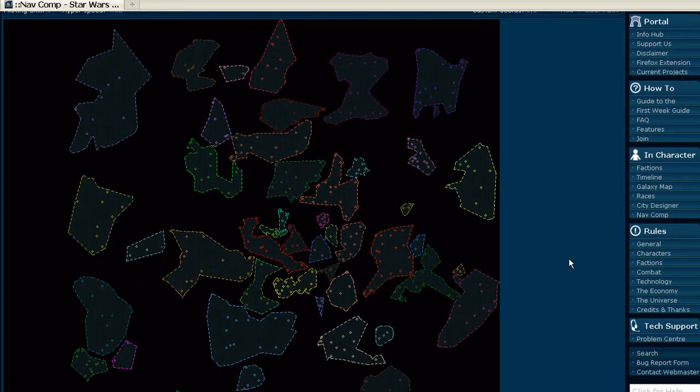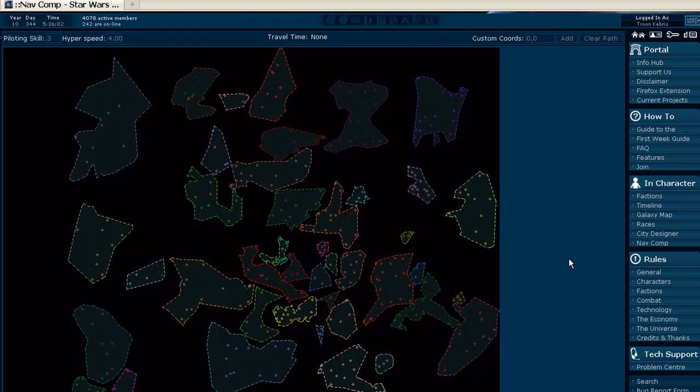What opens up is a map of the entire galaxy. All these are the various sectors in the game, and all the little dots in those sectors are all of the publicly known systems within the universe.